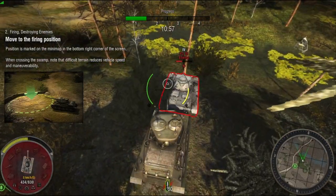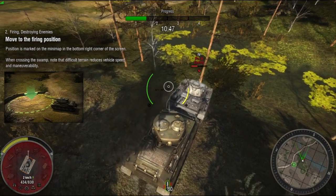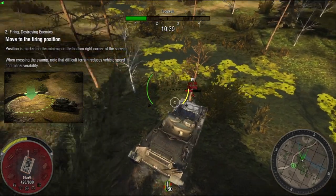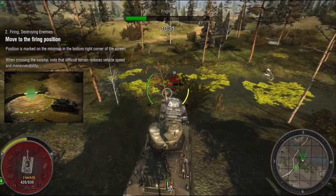And then when we get to this little hill near the swamp, you'll be able to push the tank all the way down. And then you can just drive over it and proceed to get your achievement.